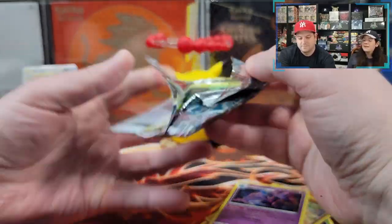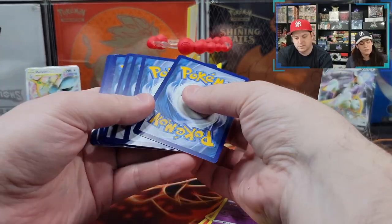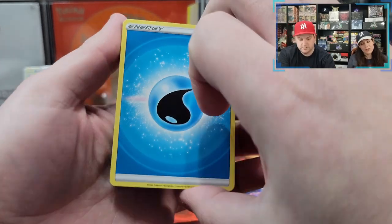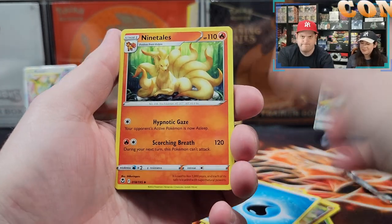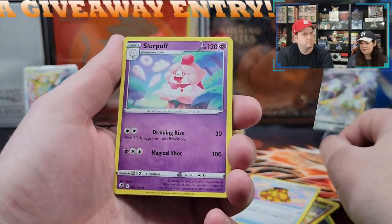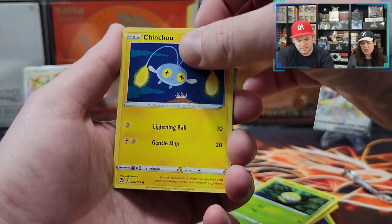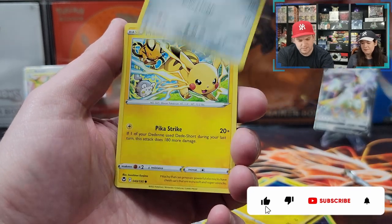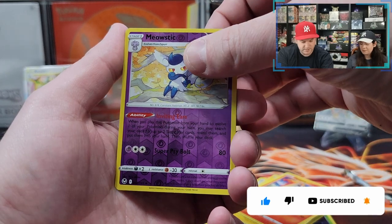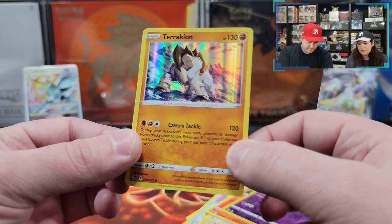Lugia! Come on, let's get something nicer. There's gonna be something in here. I think I saw it — water in here, it's gonna be good. Nine Tails, Leafy Camo Poncho — it's identical. Surpuff, Petty Lil, Chinchou, Ferroseed, Pikachu, Ponyta, reverse holographic Mewtastic, and a holo — Terrakion! Let's wrap it up, time for the next pack.